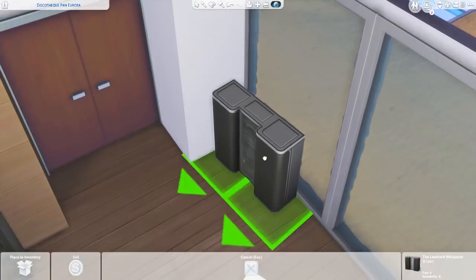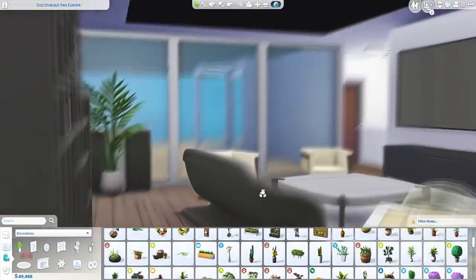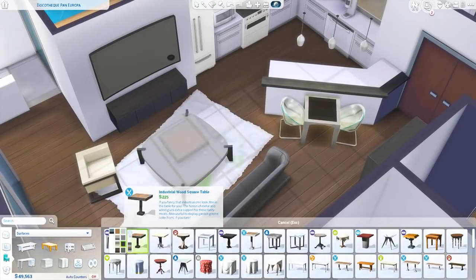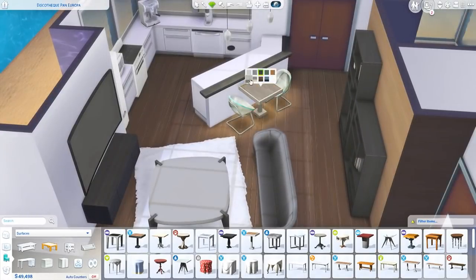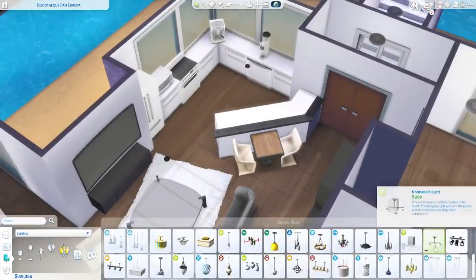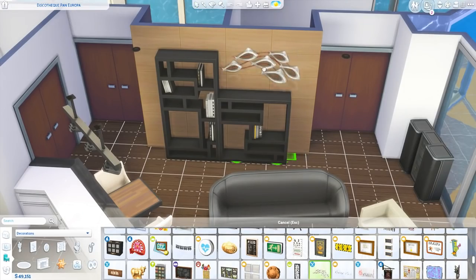For the interior, I kept it pretty streamlined, pretty minimalist, and pretty no-nonsense, because I just really wanted all the focus on the fish, the marine life, and the beautiful coral arrangements and such.